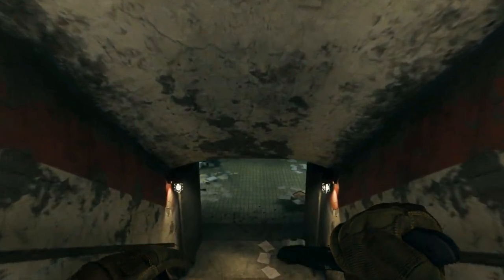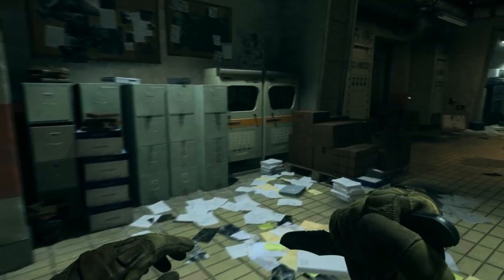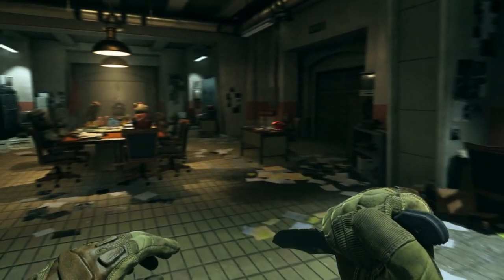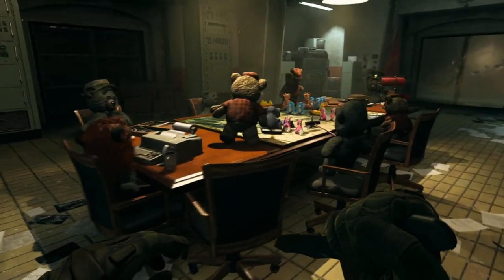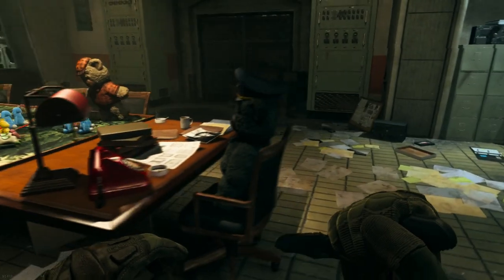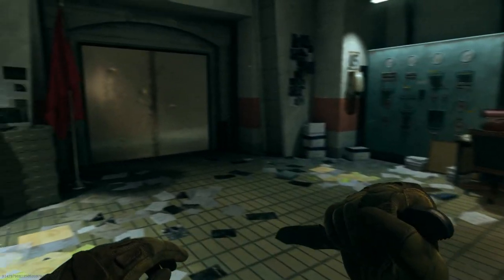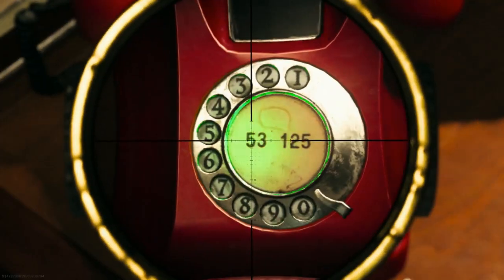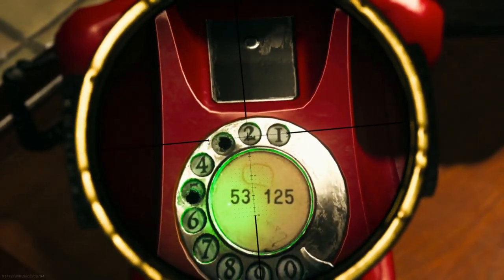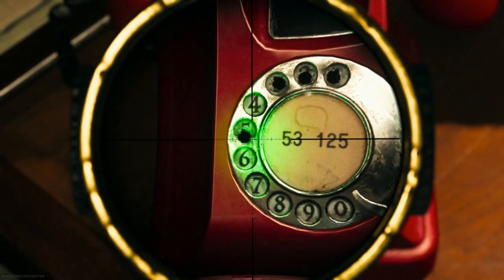When you start to head into the vault, you're going to see some pretty weird things. The main thing is that at this table you've got all of these teddy bears sitting around it, and it looks like they're plotting for war — they're moving all these little stuffed animals on this map. Then there's a door at the other end, and I was wondering if I could get in somehow. So I started messing around in the vault — I saw all these phones with digits on them.